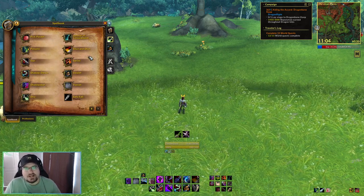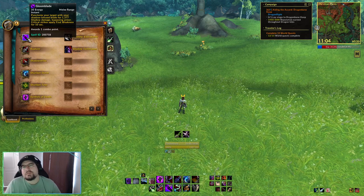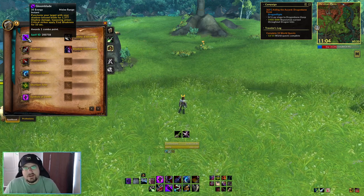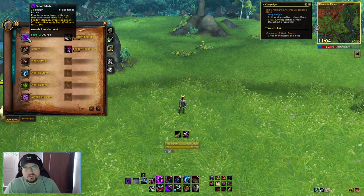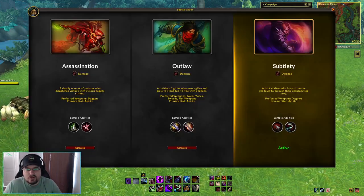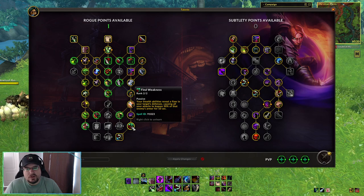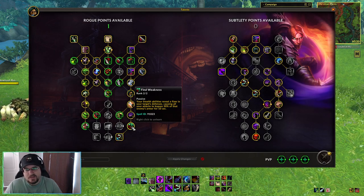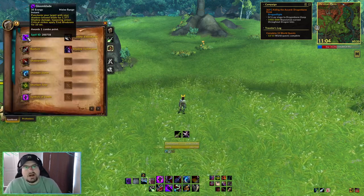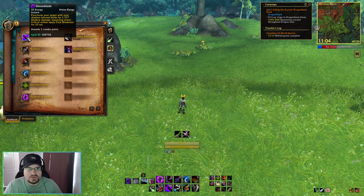Sinister Strike is not here because we have a different combo point generator called Gloom Blade. Gloom Blade is our replacement for Sinister Strike — it deals damage to the target, bypasses armor, and applies Find Weakness for 10 seconds. Find Weakness causes your stealth abilities to reveal a flaw in the target's defenses, causing all your attacks to bypass 30% of that enemy's armor for 10 seconds. Our critical strikes from Gloom Blade apply that debuff, letting us deal more damage.